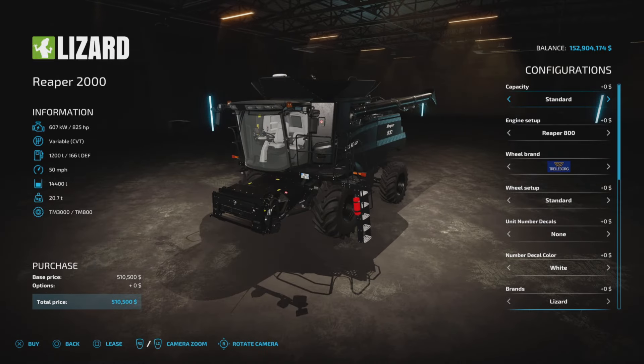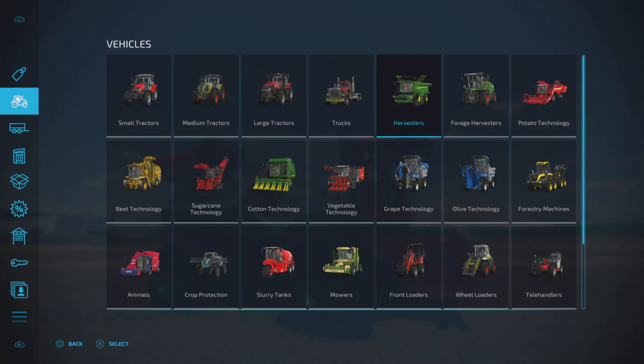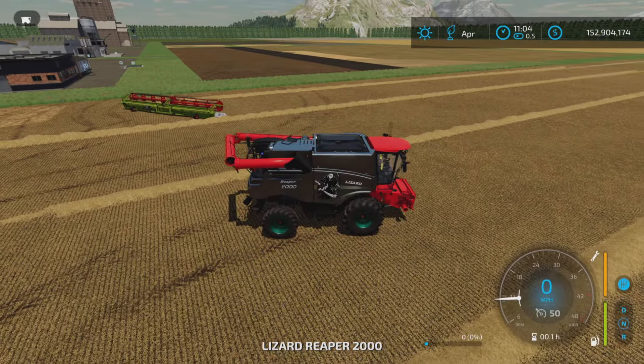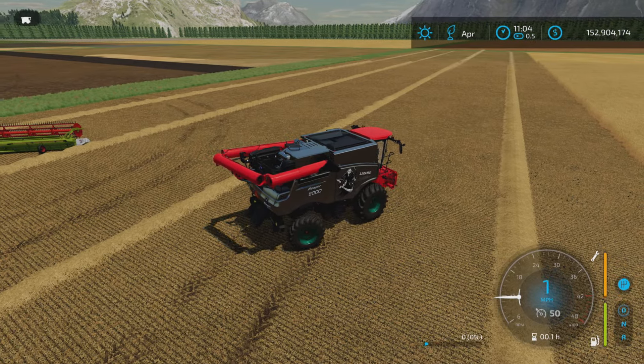Nothing else in here has changed at all — it's just an update to that. So when you get in and it says 50 miles an hour and you start up, before it wouldn't let you go 50 miles an hour. You'd only go about 29.